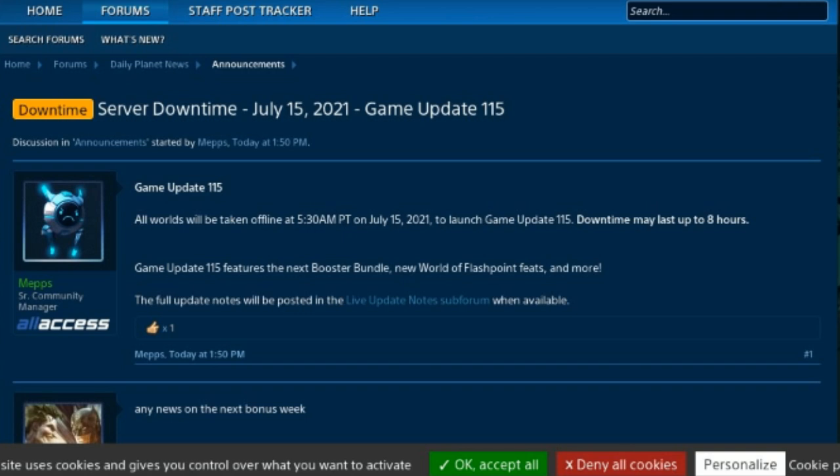There is an announcement about server downtime: all worlds will be taken offline at 5:30 AM Pacific Time on July 15th, 2021 to launch game update 1.15. Downtime may last up to eight hours.